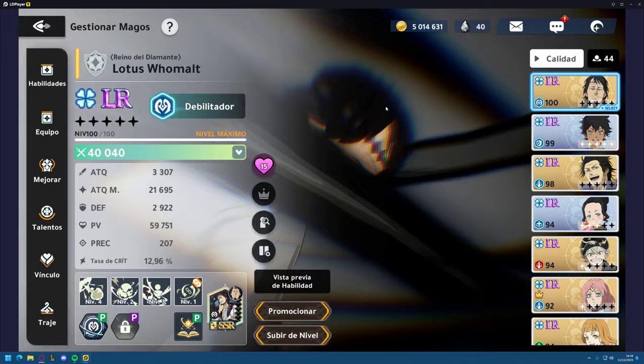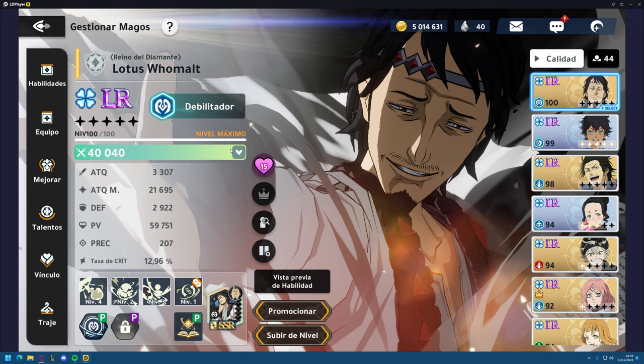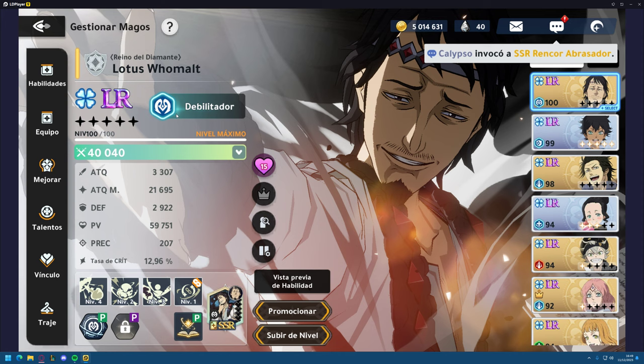First up, let me introduce our debuffer: Lotus. He is a crucial piece of the puzzle as he deals area damage and consistently slows. You can see his skills — he has a 50% probability of slow. It's so strong. This is crucial for disruption at all times.